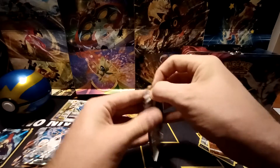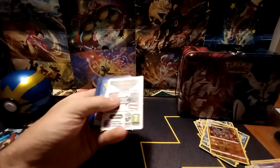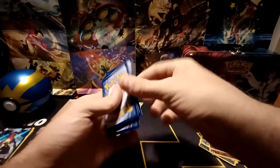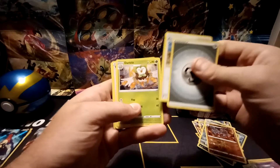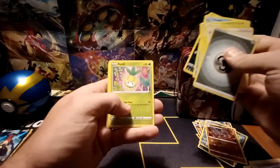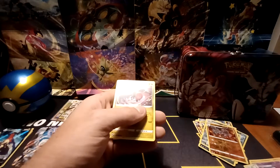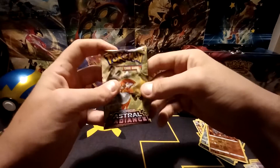Second-to-last pack — another white-bordered code card. We've got Metal-type energy, Zissou, Dartrix, Trekking Shoes, Yanma, Swinub, Nickit, Petalil, Bergmite, Reverse Hollow of Trekking Shoes, and the rare — a Regidrago non-holo.